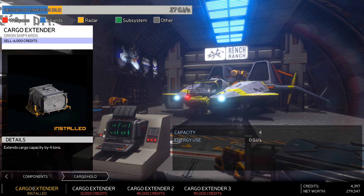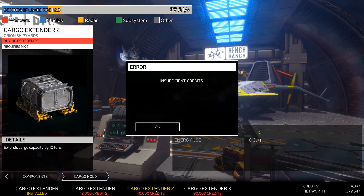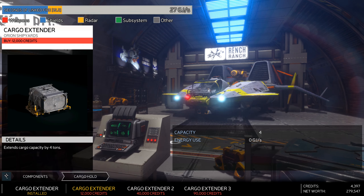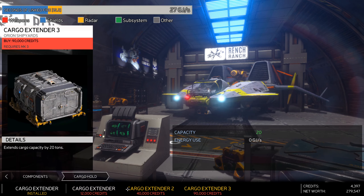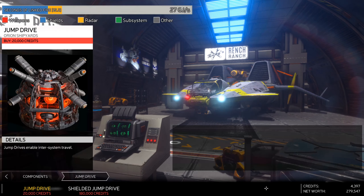I also got the cargo extender - the first version costs 6,000 credits and gives you four tons of extra cargo space. The original one is 12 grand but we get 6 grand back selling it. There are bigger versions at 40 grand and 90 grand giving 10 and 20 tons respectively. It doesn't tell me if the extender affects ship maneuverability, so I'm assuming it doesn't unless it tells me otherwise. Everything else is pretty much fine.